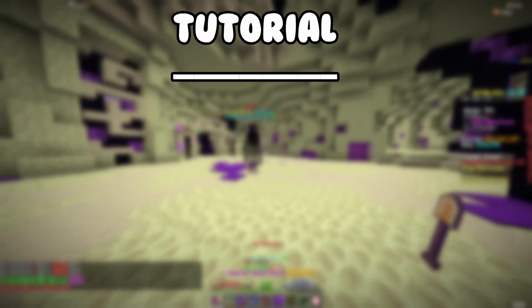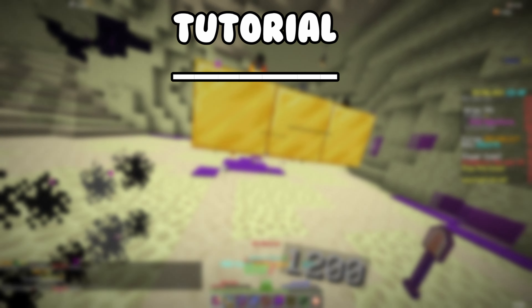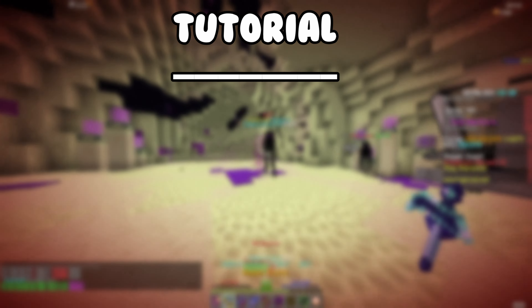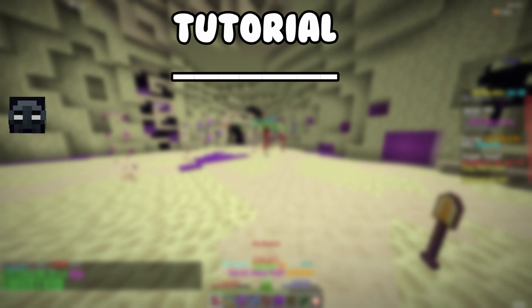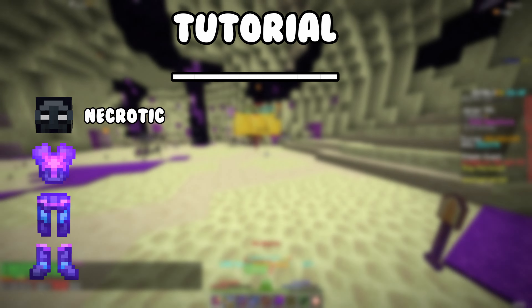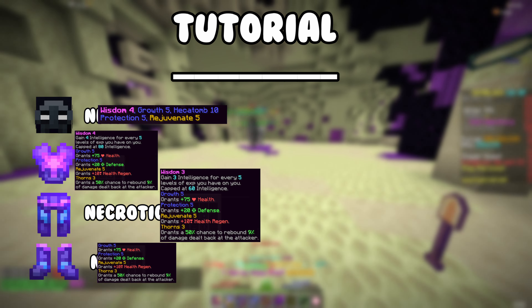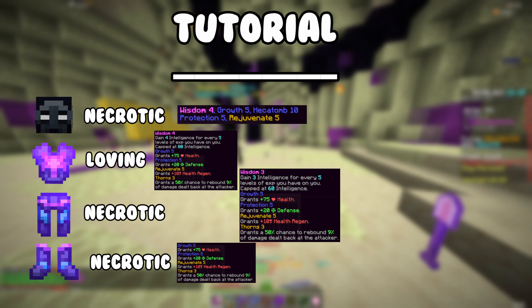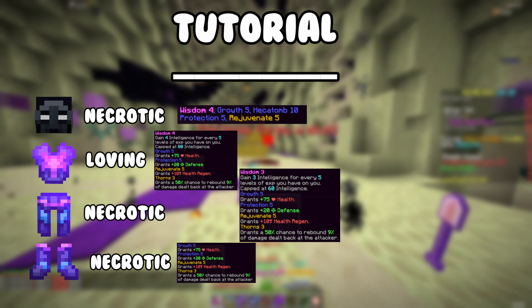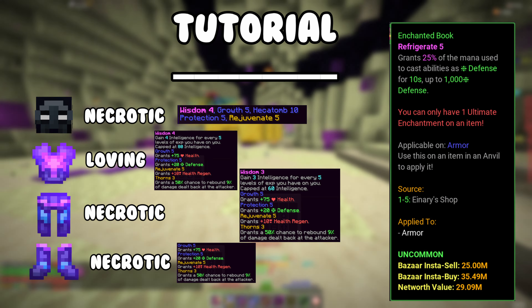Now I'm going to go over the tutorial side, as I know just from watching it, it may be a bit confusing. I'm going to start off with the armor and all the gear, and then go on to some tips and tricks that I found. For the armor I'm using, it's the Necrotic Wither Goggles. And for the rest, it's Free Force Final Destination with Loving on the chestplate and Necrotic on the leggings and boots. Here are all the enchants for all the pieces of armor on screen. I'm sticking with Wisdom on this — you'd want Wisdom 5 for all pieces, but if you want to run Refrigerate, that's absolutely fine as well.